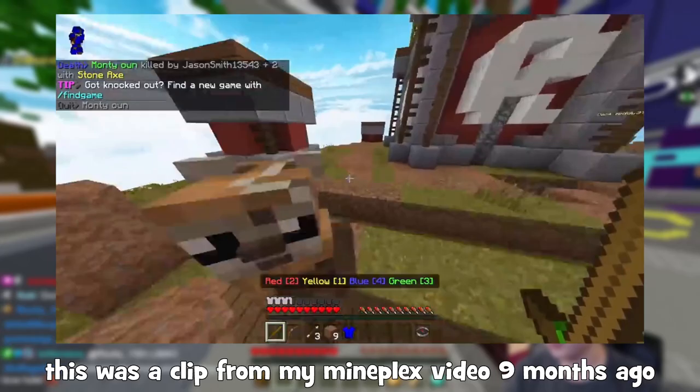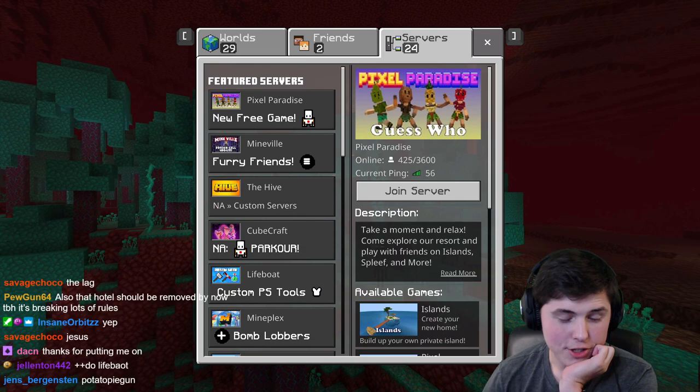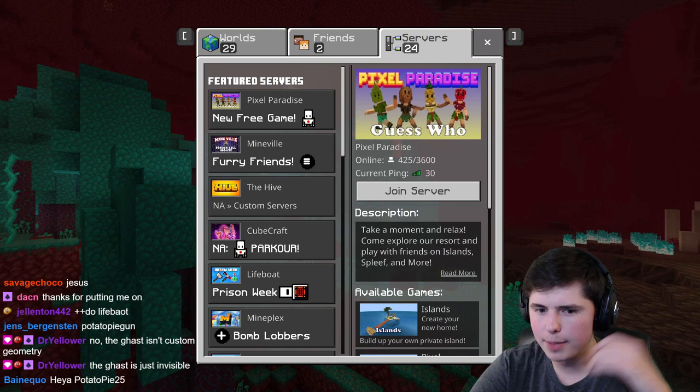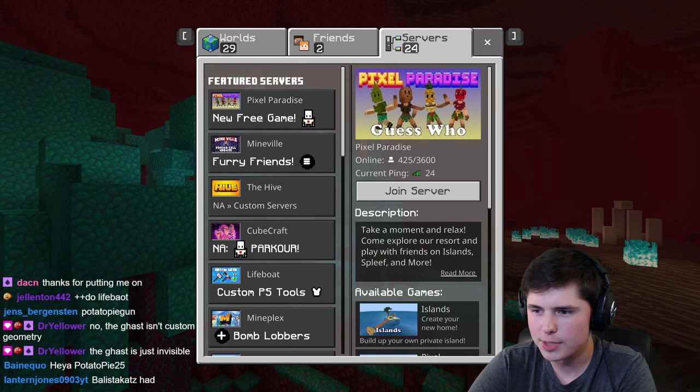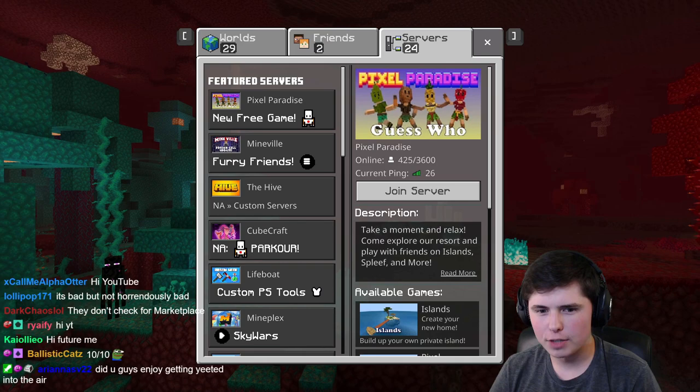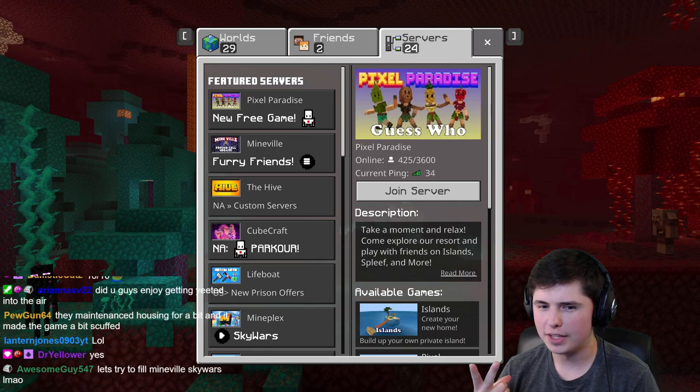Mineplex is obviously a better experience than Pixel Paradise. There's a little bit more thought and effort that went into the server. Most of the stuff is playable on it, other than Skyblock, which has been in maintenance for probably a year at this point. We played Skywars, Cake Wars, micro battles, and housing parkour. I feel like the server could be moderated a little bit better, especially because of the wacky skins and the love hotel in housing. I would rank Mineplex above Pixel Paradise.